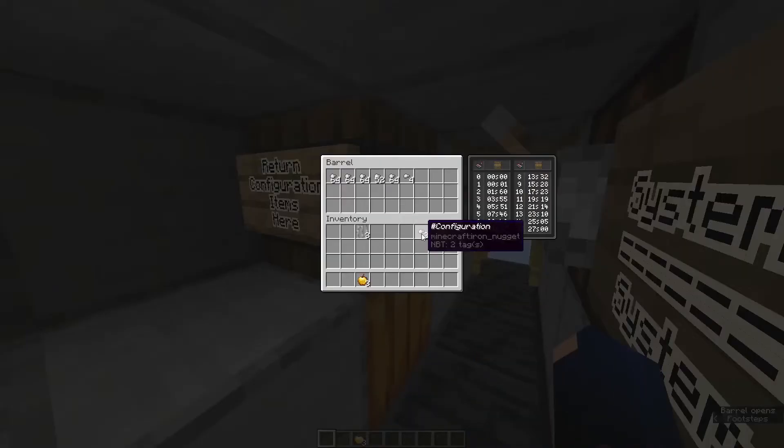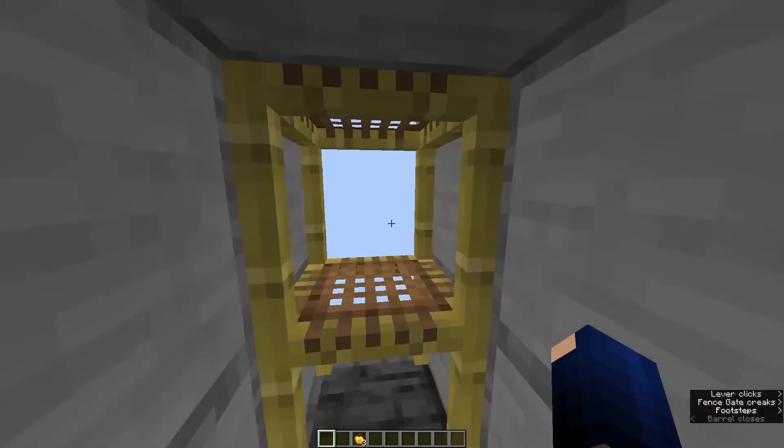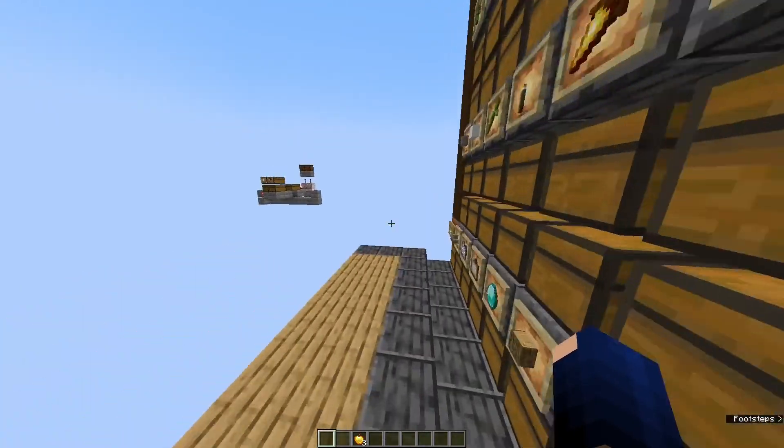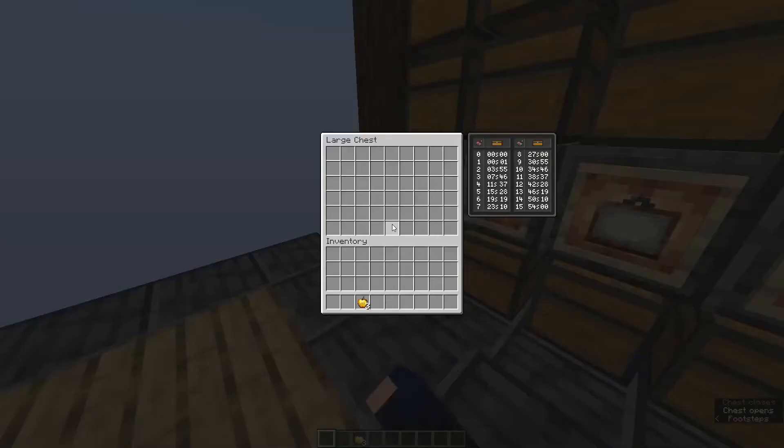It's always good to return these configuration and blocker items so they never get sorted. Turn off the system, then turn it back on, and sort your iron bars.